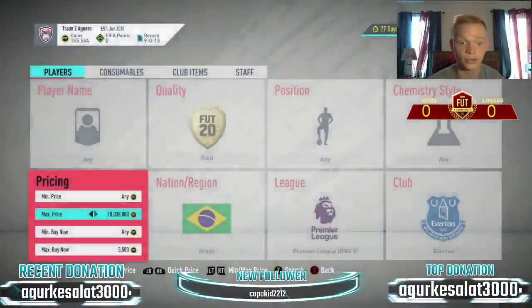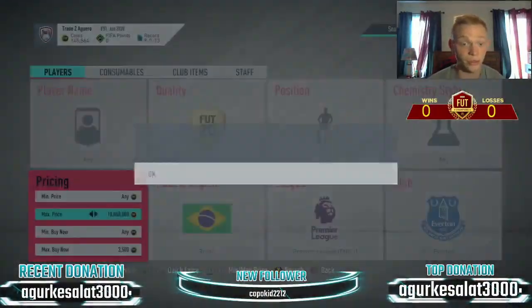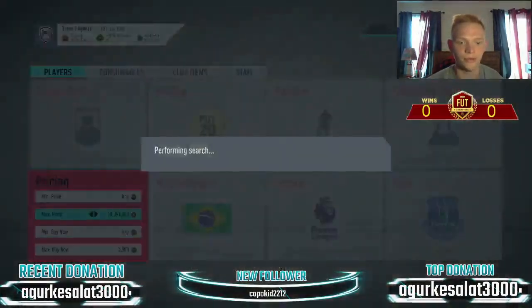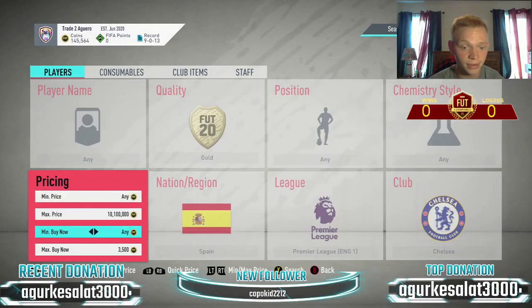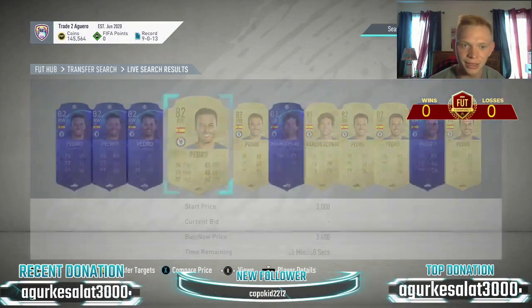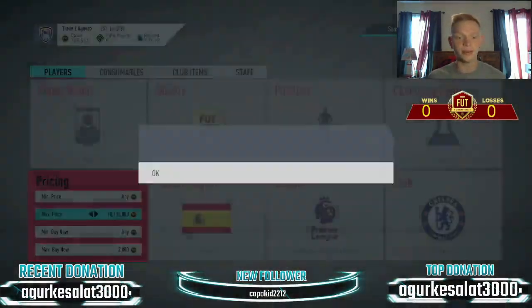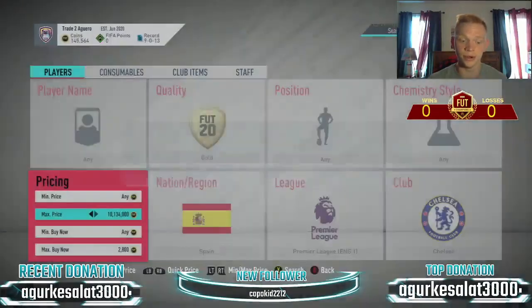Let's see if we can grab any Bernards here. We've got a lot of filters to show you. I searched one time and there were four Bernards — I picked all of them up, absolutely ridiculous. This filter is really nice right now. The other one — the Spanish Chelsea filter — I was getting a lot of cards to pop up as well, and it's also up in price. One there for 3K... they're going like 3,300 to 3,400. So I'm going to snipe at 2,800 and sell for 3,300. These cards do pop pretty consistently. Surprised we didn't see any Brazilian Everton guys, but they were popping left and right on my main account.